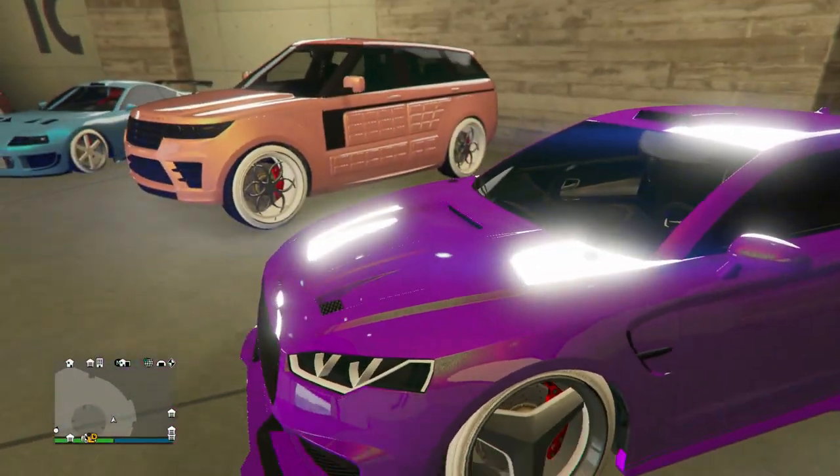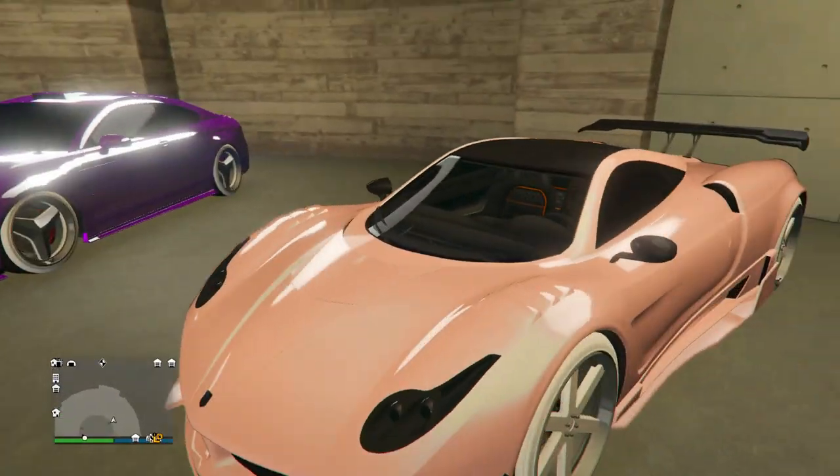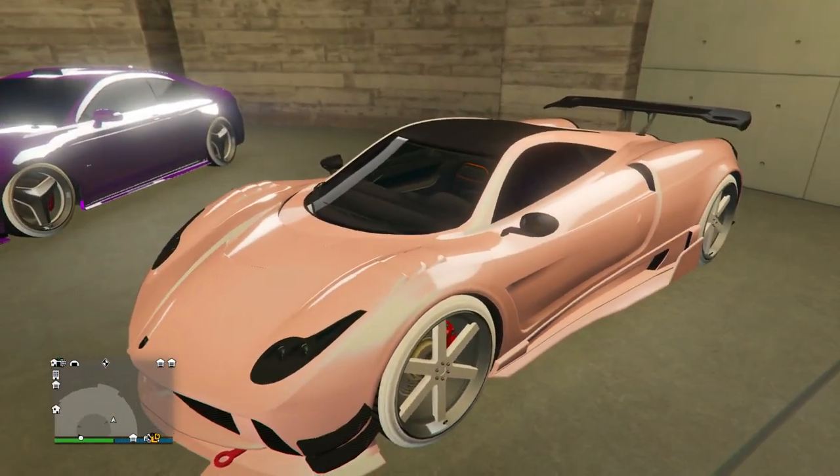Next up we got the Drafter — I've seen this design before. It's like a purple crew chrome with a goldish pearlescent with the ice white Bennies. It is a cool design but I've just seen it before.